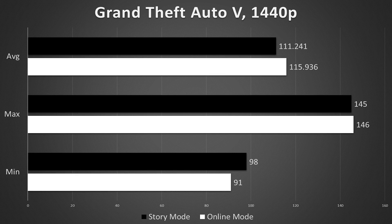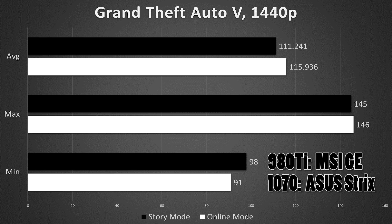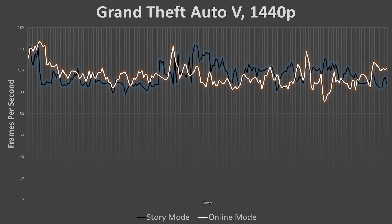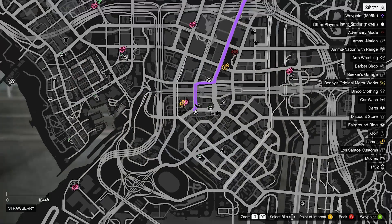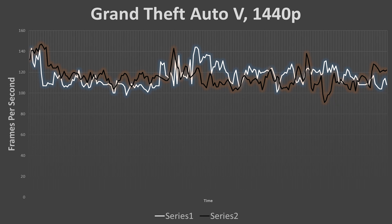What we're looking at here are the minimums, maximums, and averages for both story and online modes with the GTX 1070. Both the 1070 and 980 Ti were not overclocked beyond what they came with out of the box. To my surprise, online gameplay yielded a higher frame rate overall for the 1070. This is likely due to the fact that a few features within the game are restricted to story mode, such as wildlife. I started the frame counter at the same location in the heart of Los Santos and ended it near the Alamo Sea.